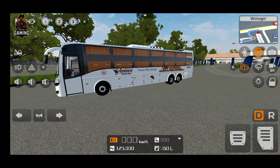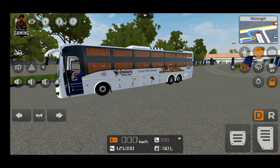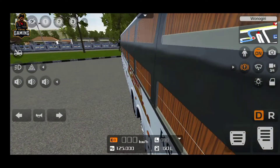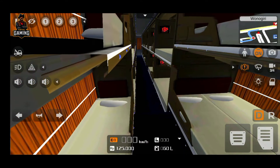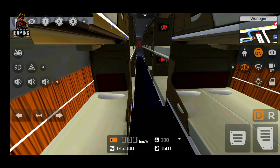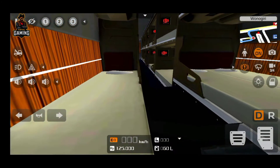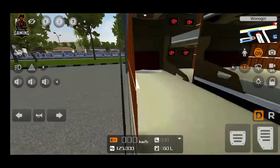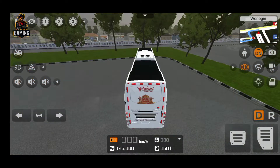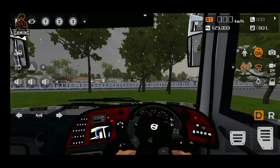The door is open. The bus is light and it will be easy for passengers. So here is an interior note. First of all, this is a normal bus, but here is a single sleeper. You can open the door and turn the door down.